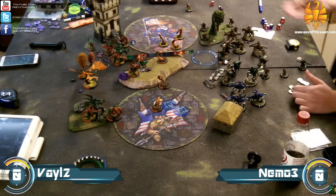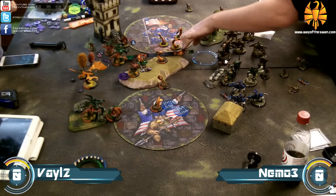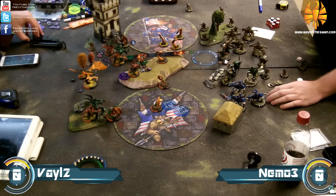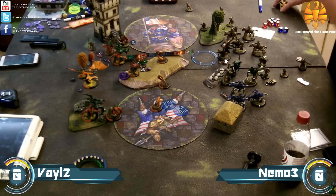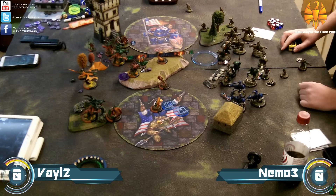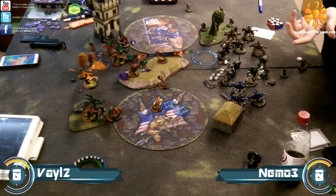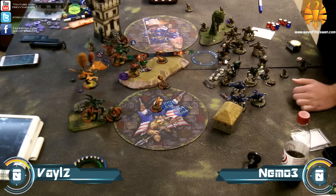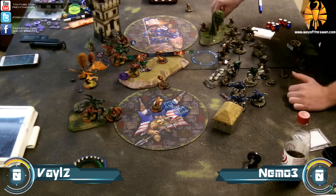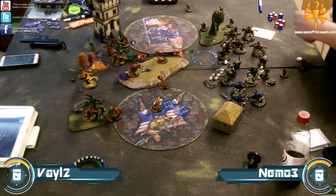Dynamo is going to die next turn if I don't use him right now, so he moves up and takes out the Ravagor — he doesn't have the Firefly bonus but with Nemo's feat I don't think he needs it. Nemo goes and feats, kills a unit of Hellmouth tentacles with his lightning generator gun with the additional die for damage.